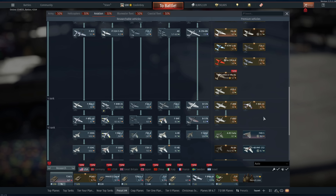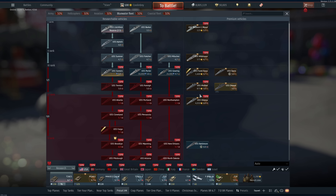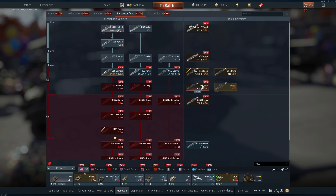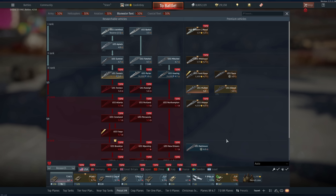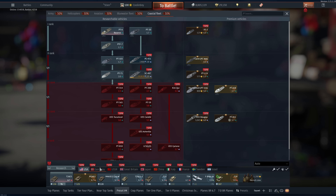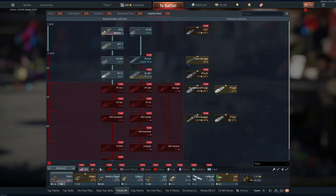If the F-86F-35 is available for GE I'd recommend it as one of your last purchases. For blue water I'll be purchasing the USS Moffett — only 875 GE but the return in SL because of its ridiculously fast cannons makes it a grinder and a half. I can't really confirm the USS Helena but I hear it's pretty good — you can research through Rank 5 in the American naval tree with the Helena and Moffett. During the sale at only 875 GE you can get through Rank 4, so not too shabby.